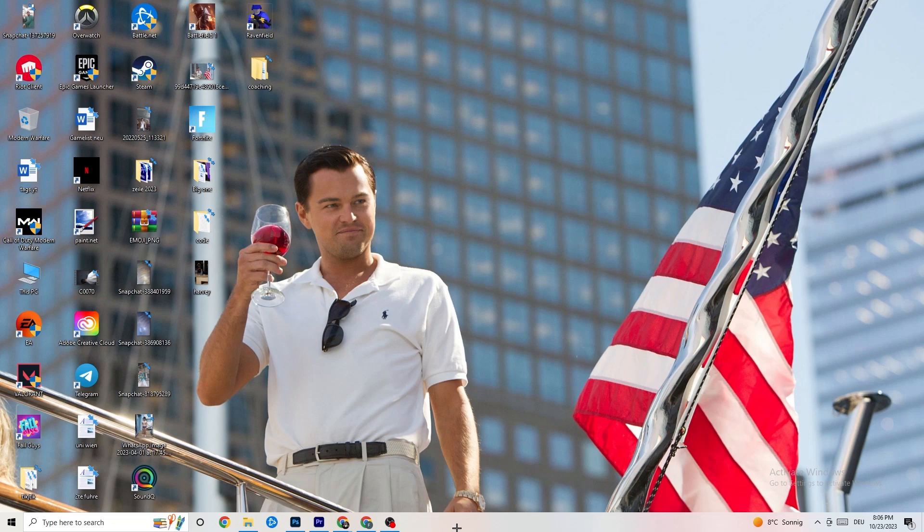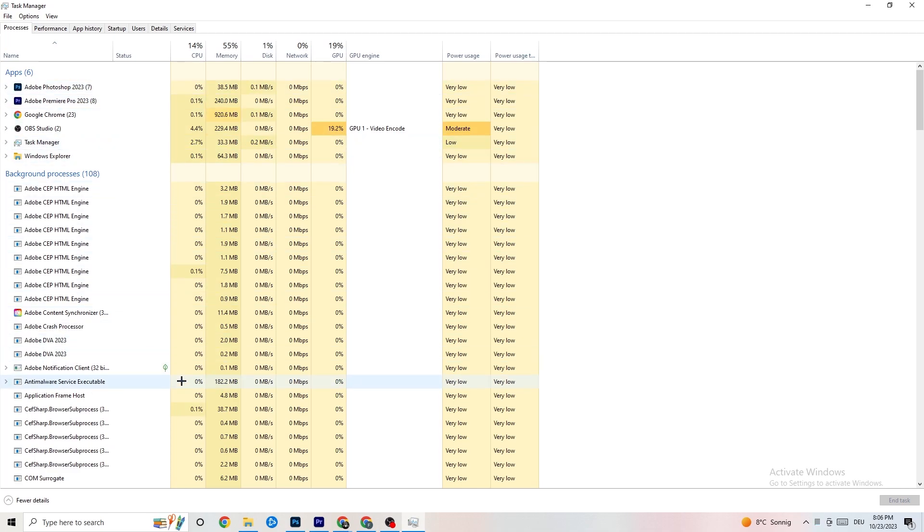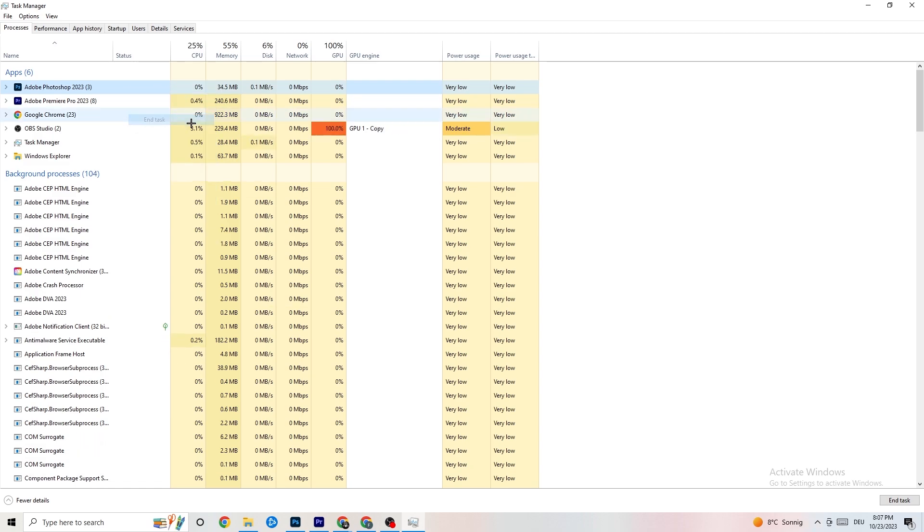The next step is to right-click your taskbar and hit Task Manager. Go to the Processes tab in the top left corner. You'll see CPU usage, memory usage, GPU, and network. End every single task that has too much GPU or CPU usage by right-clicking it and clicking 'End Task' — for example, Photoshop if it's running.